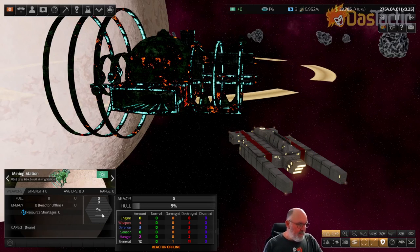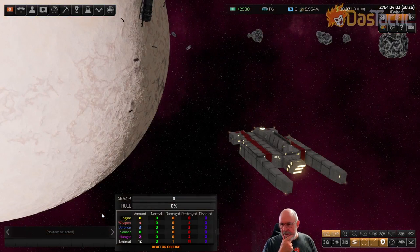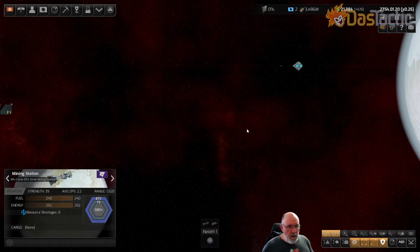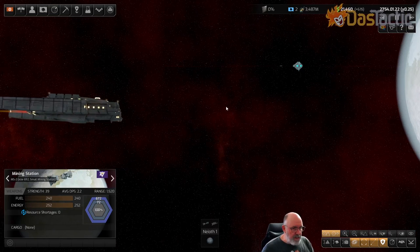That's rail guns - they are really awesome, particularly against factions that use shields. I'm going to show you something: I'm going to place another scenario using the Xenox. The Xenox have extremely strong shielding, which makes it very hard to break through with conventional weapons. But a rail gun with the bypass is the best weapon to use against the Xenox.